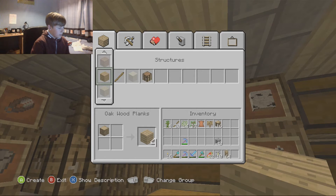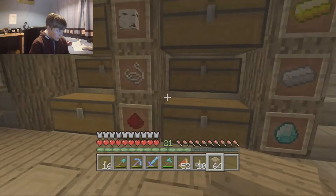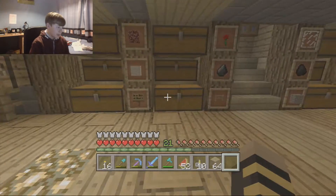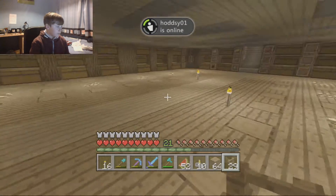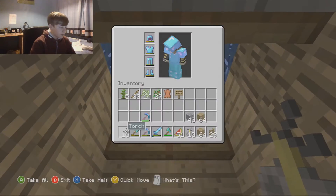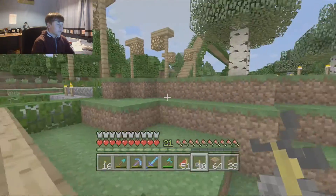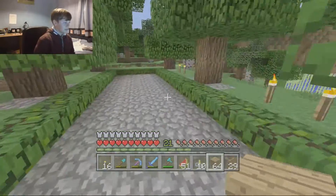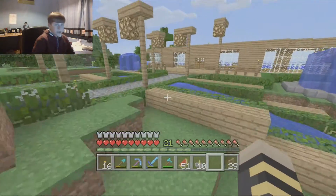I've got two stacks worth of wood here, which is absolutely great. I'll probably need a lot more, but for now that should be fine. Let's go over to this chest here — by the time of this point in the video you should kind of know what I'm going to be building. With the brewing stands, I'm going to be building a brewing room, which should be all good. It's going to take a lot of stuff because I've got a lot of things in mind for it. I'm going to need quite a bit of dirt, actually — let's go get that.